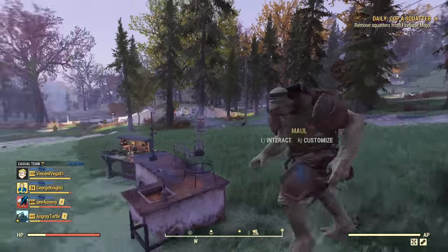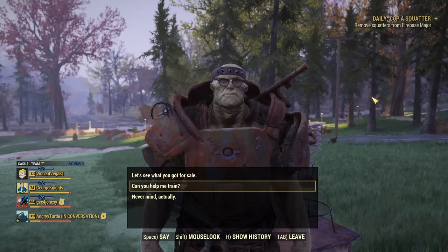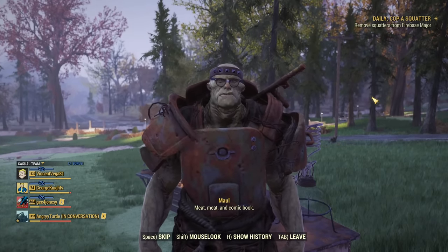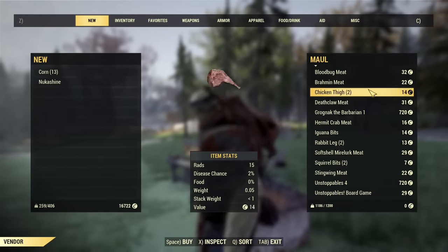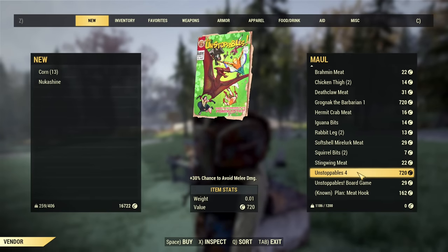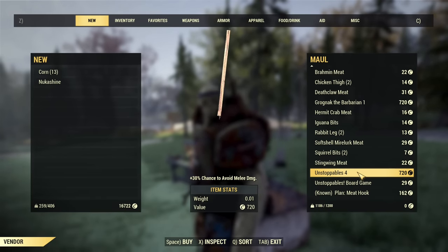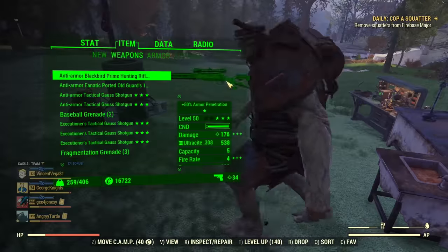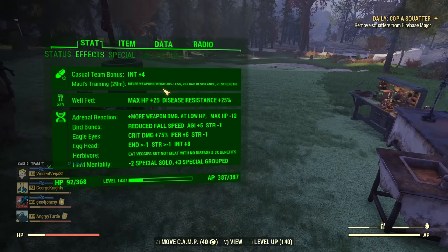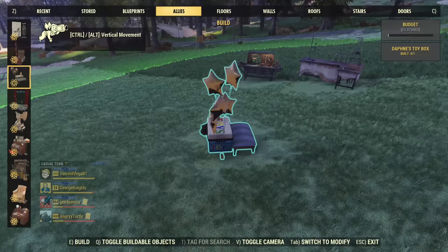The next ally is Mole, a super mutant that can hang out at your camp. You can ask him to help with training as well. He offers some stuff for trade, and importantly he occasionally sells the Grognak the Barbarian magazine and Unstoppables magazine if you're after those. His training bonus lasts only 30 minutes: reduces weight of melee weapons, gives some rad resistance and one Strength. It's a really small bonus — I'll classify this ally as Tier B.